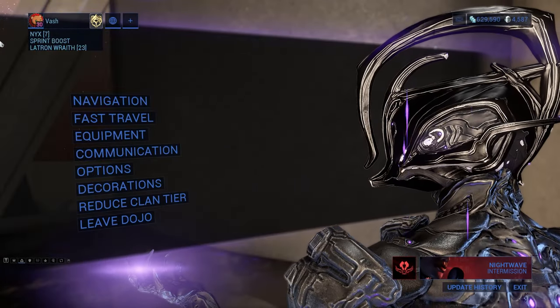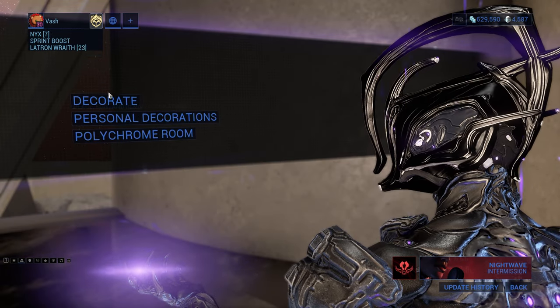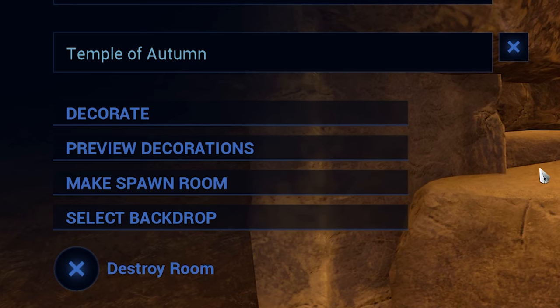Let's start with the absolute basics. To enter decoration mode, you can bring up your menu, then go to Decorations and then Decorate, or you can use a room console to get to decoration mode that way.